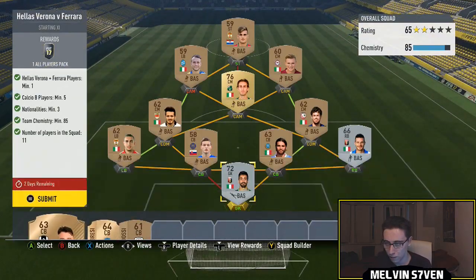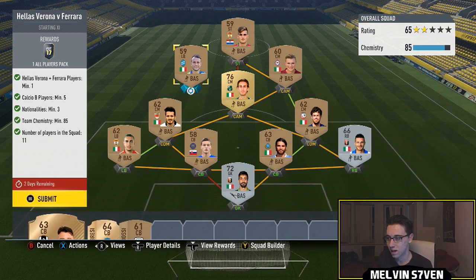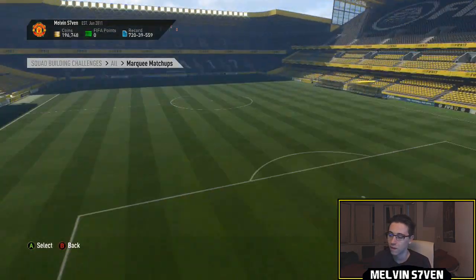The next one we've got is Hellas Verona versus Ferreira. You only need one of those players in the Calcio B, and you need three nationalities. I've used all the Calcio B players I had in my club currently, and then went with Serie A players like the goalkeeper and the CAM there. It does only get 85 chemistry, which is the minimum you need — to negate that, just get a couple more Serie B players. You only get an all players pack, so you don't want to be spending too much for that.